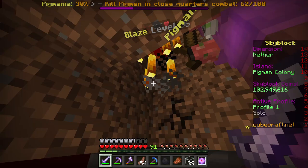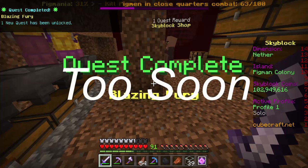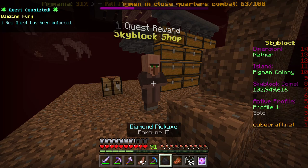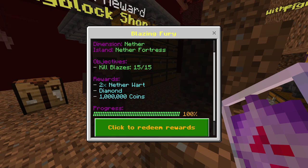Alright guys, we've got one more blaze to kill here and this quest will be done. This actually wasn't too bad. Trying not to get lit on fire here. One benefit of not having swords take durability damage right now, which is nice for the sake of this quest. So we got that quest done, and we got a new one unlocked, which is cool. Let's take a look at what we got here. Blazing Fury - we get some more Netherwart, Diamond and coins.